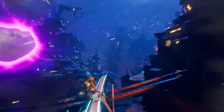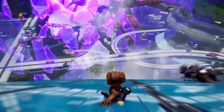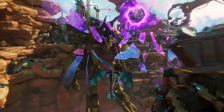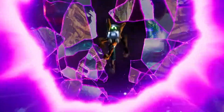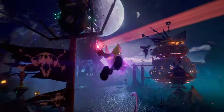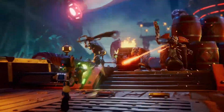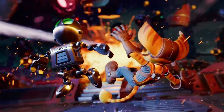Ratchet & Rift Apart is a game that utilizes dimensions and dimensional rifts, and that would not have been possible without the solid-state drive of the PlayStation 5. The SSD is screamingly fast. It allows us to build worlds and transport players from one place to another at near instantaneous speeds. It is an unbelievable game-changer — we can now do gameplay where you're in one world and the next moment you're in another. We're loading up levels so quickly and in the action that you don't even realize this is something we couldn't do before because it feels so natural. Long gone are loading screens.